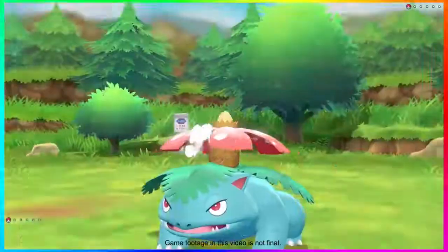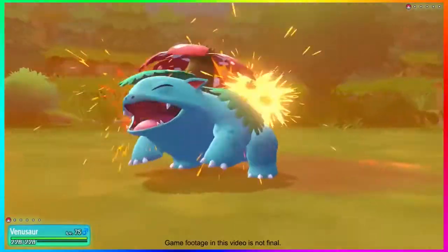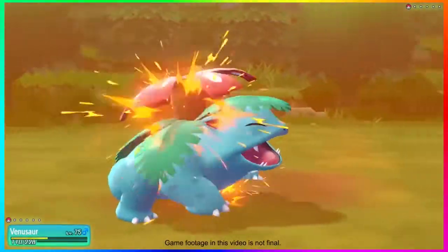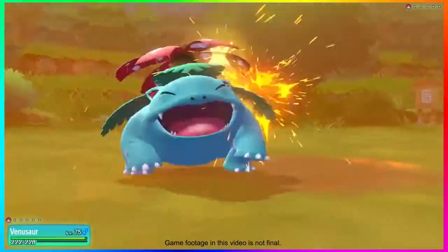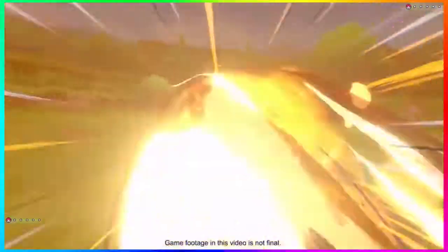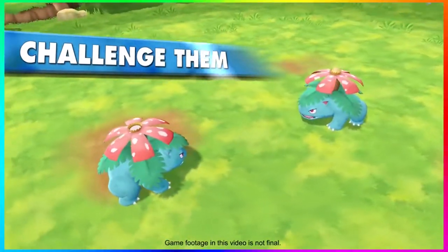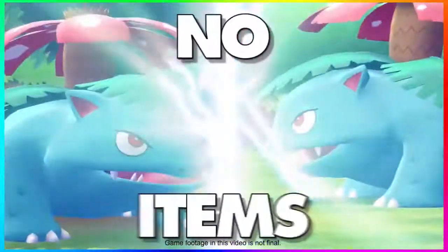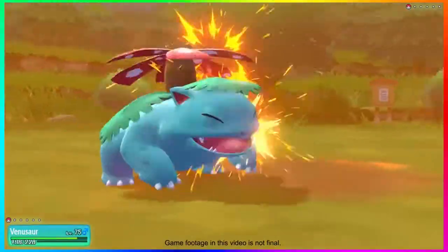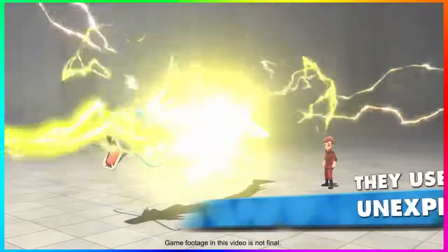Master trainer Pokemon are level 75 in the trailer. We don't know if that's fixed or scales to your Pokemon's level, but for post-game content it doesn't sound too crazy. The tough part is you have to have a Ghastly, Haunter, or Gengar at that level. On top of that, you can't bring healing items, you can't use other Pokemon, and the master trainers will be using super effective moves.